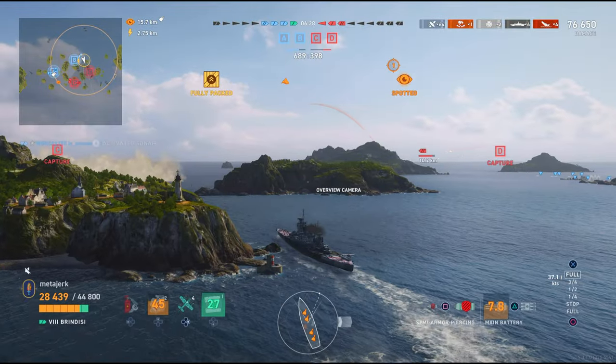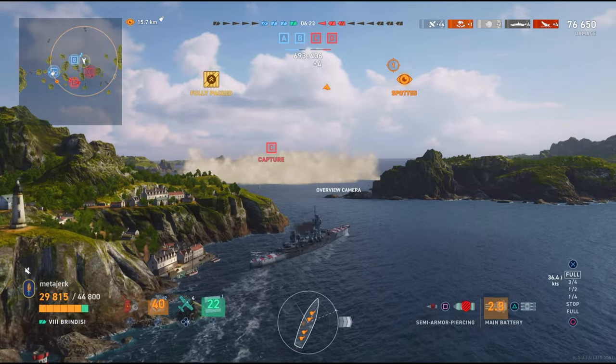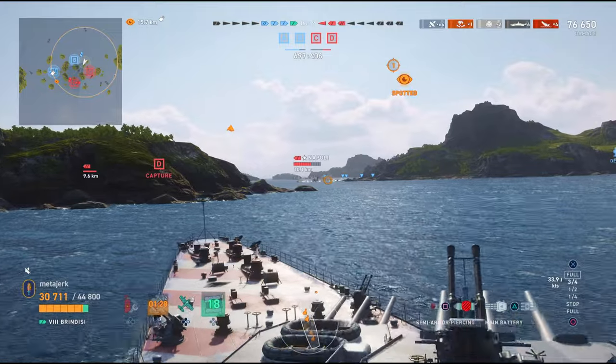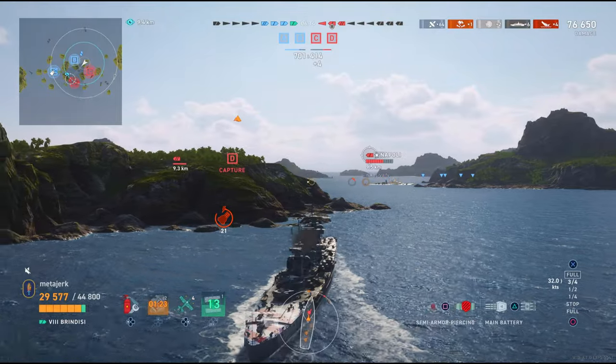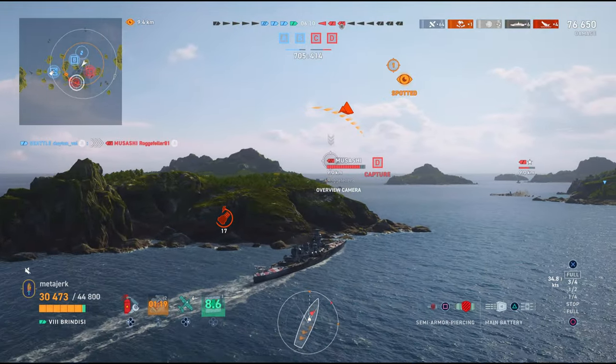Quick assessment of the situation: the red team has a Musashi, a destroyer I forget the name of, and a Napoli. Our team has myself, a Rupprecht, and... oof. Napoli, man, why you do me like that — we are brothers.